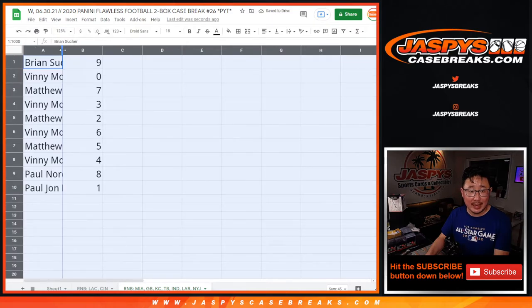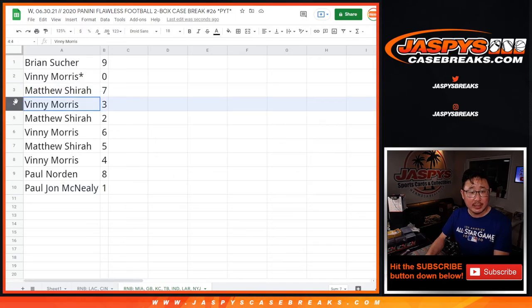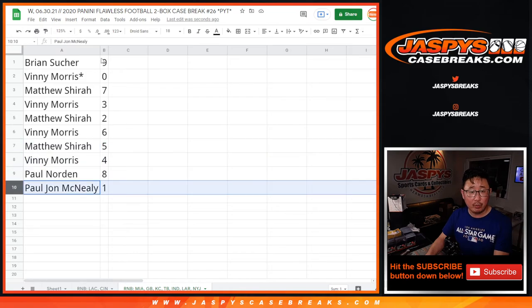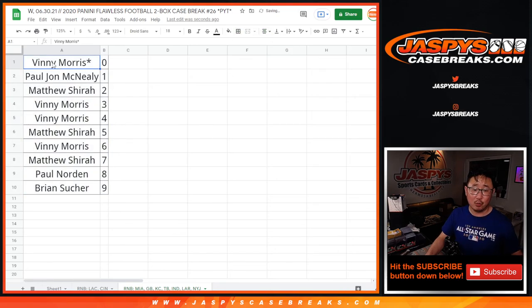All right. Brian with nine. Vinny with zero. There's no redemptions in Flawless, but zero will get any of those blockchain redemptions for that group of teams in that tab on the bottom of your screen, including one-of-ones. The live one-of-ones will still go to PJ. Matthew with seven. Vinny with three. Matthew with two. Vinny with six. Matthew with five. Vinny with four. Paul with eight. PJ with one. Let's sort this numerically. Coming up in a different video will be the break itself — we'll see you for that. Jazby's Case Breaks dot com.